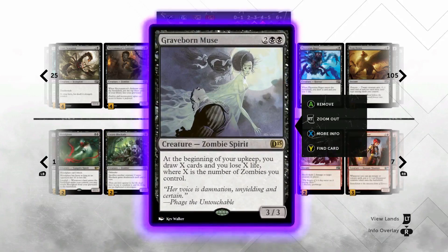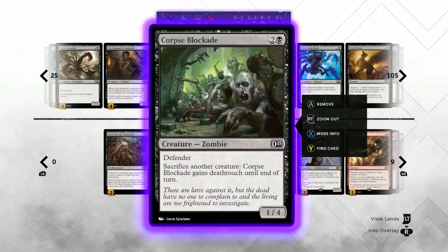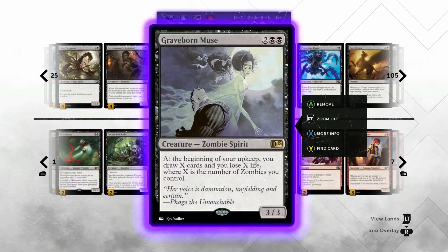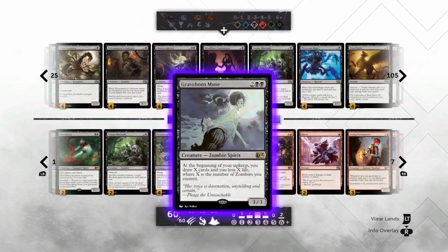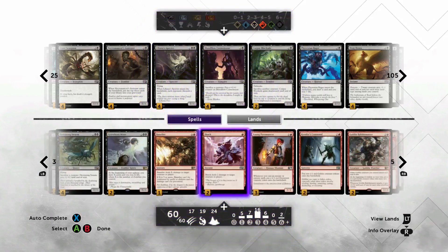We have Graveborn Muse for card draw — our only card draw. If you didn't notice, Corpse Blockade is a Zombie, so it draws an extra card. With Blockade and the Muse you're drawing two cards per turn. And because we have a lot of sacrifice outlets, if the Muse ever gets out of hand you have an easy way to get rid of her.